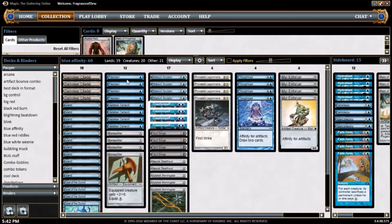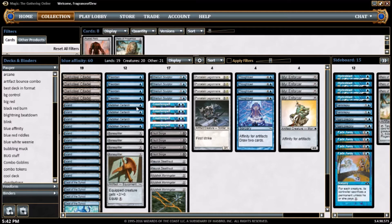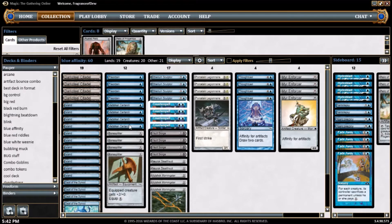We got 4 copies of Preordain, the best 1 blue mana cantrip in the format. We got 4 copies of Vedalken Certarch — this guy is insane, out of control. He's a 1 mana 1/1 blue creature. He has Metalcraft, which means if I have 3 or more artifacts in play, when he taps I get to tap target artifact, creature, or land. It's been a rough day.